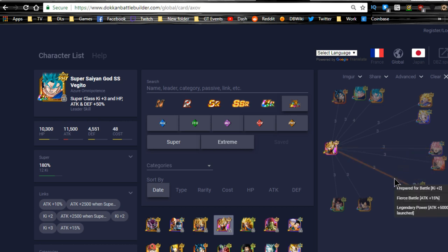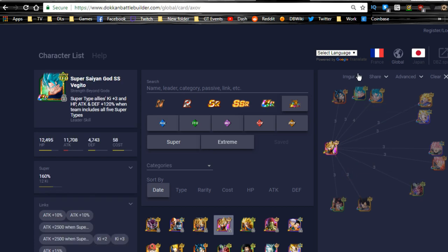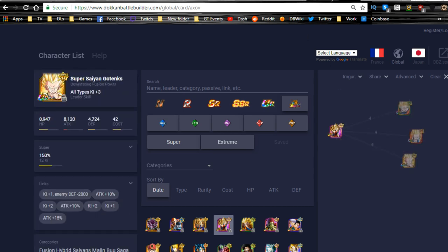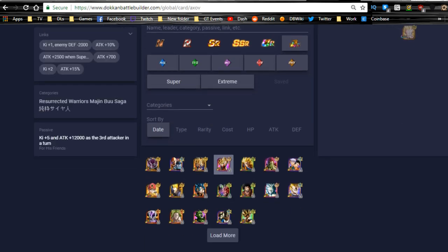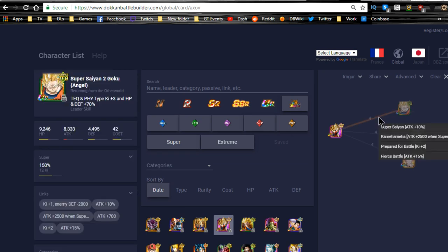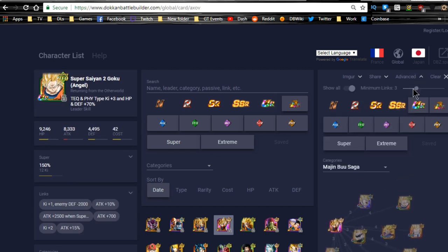LR Rosé and Zamasu, if you have them, link for 15% Attack, Legendary Power at 5,000 flat, and two Ki. The base Vegito support unit gives Fierce Battle and Prepared for Battle — three Ki and 15%. Goku Black links Kamehameha, Prepared for Battle, and Fierce Battle. For Majin Buu Saga category, options include both Gotenks units — Super Saiyan, Saiyan Lineage, Prepared for Battle, Fierce Battle for 25% and three Ki — and Super Saiyan 2 Goku Angel, who links for 25% Attack, 2,500 flat, and two Ki, though you'll almost never run him. There are plenty of three-or-more link options in the Majin Buu Saga category.